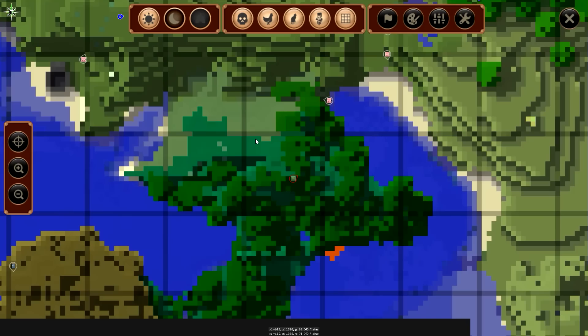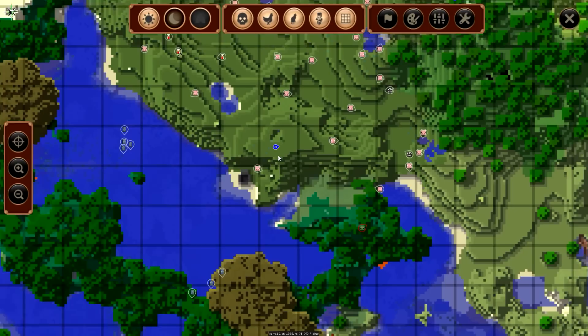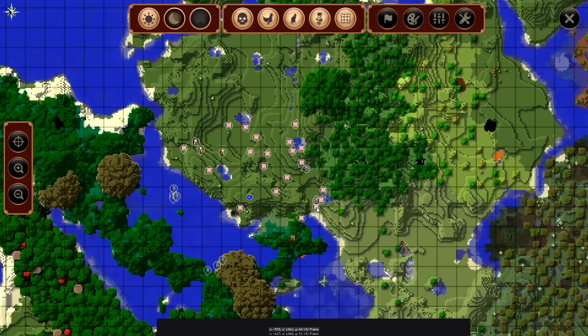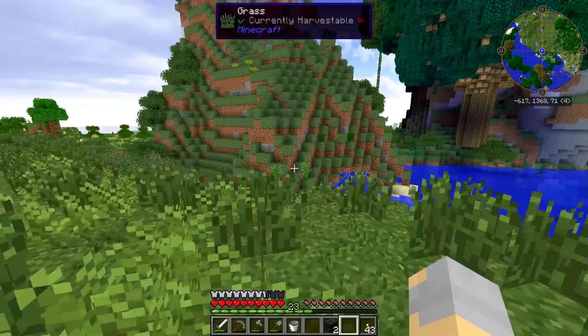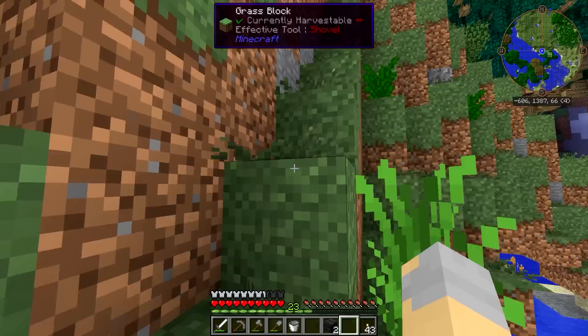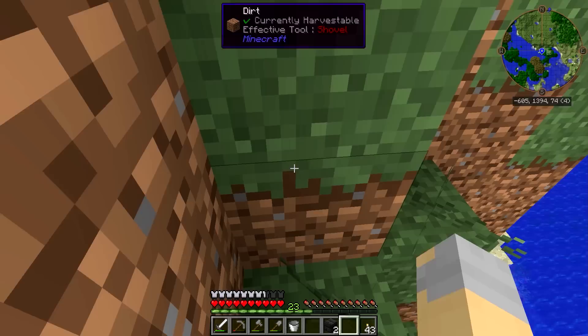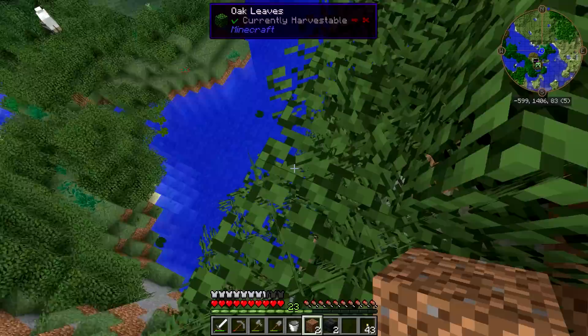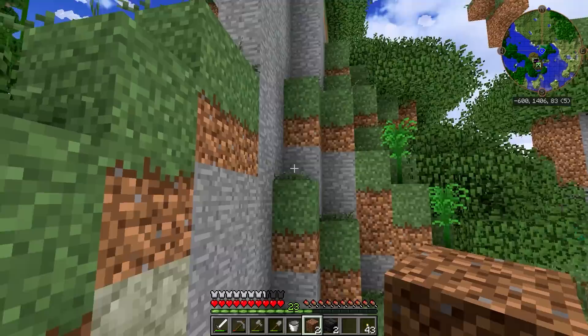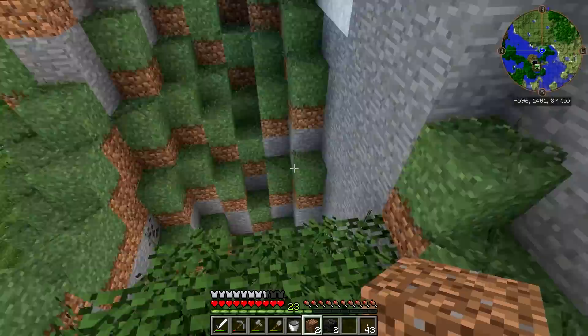Now, we do need to find ourselves some lava. Let's see where we are. Looks like there's a little bit down here, and there's a bunch of it over there. Let's try going around this way first and see if maybe we can get our hands on this lava, because that would be the best solution. Not really sure where this lava is, though — that's coming out of the mountain. Looks like it's over there somewhere, at least from what I can see on the map.